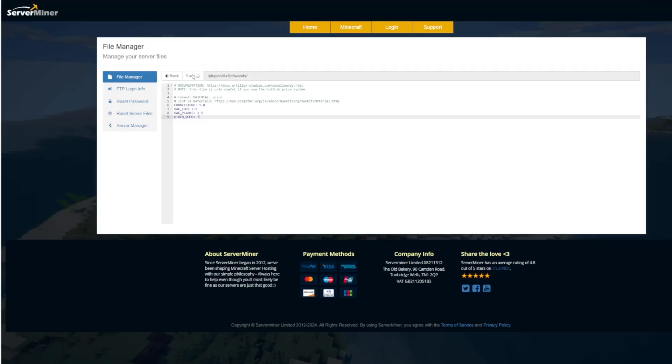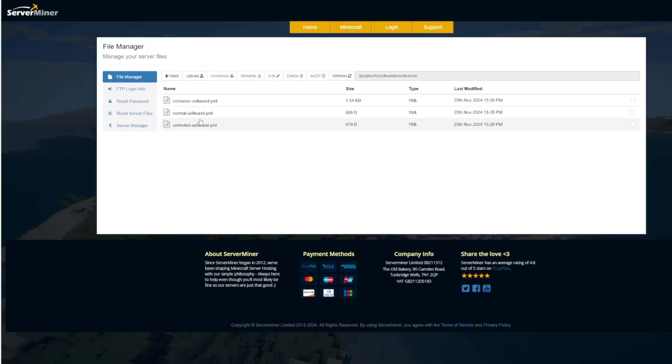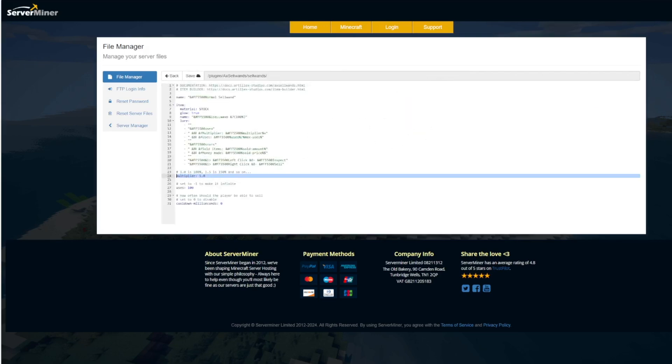Go ahead and reload, and lastly, jumping into the sell wands folder and opening the normal wand for example, you can customize the multiplier, the number of uses (setting it to -1 makes it infinite), and a cooldown so players can't go around spamming it.